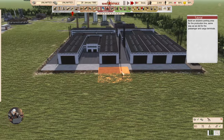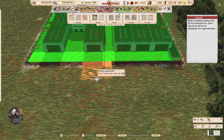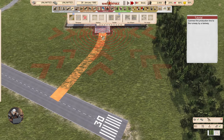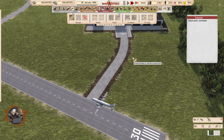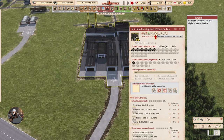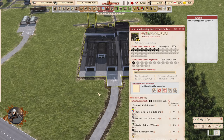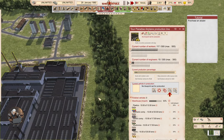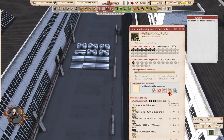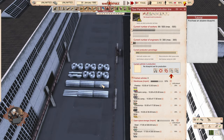Build an airplane parking area for the production line, the same way as for passenger and cargo terminals, and add a taxiway. Purchase resources for the airplane production line — you have to buy everything here. The resources are aluminium and steel.